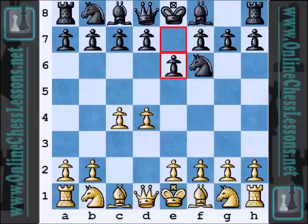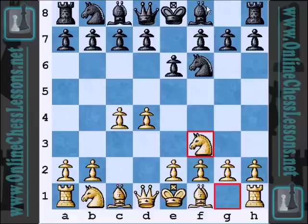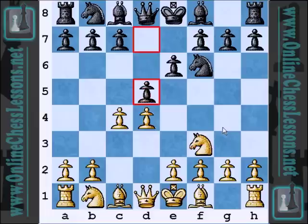Shankland opens up with d4, and Shabalov indicates he's ready to take things into a Nimzo-Indian. So Shankland plays Nf3, which is kind of an anti-Nimzo line — if Bishop b4 by Black, it goes into a different style. Here, d5 by Shabalov seems to be the most principled try after Nf3, since Nf3 is not really trying to avoid the Nimzo.